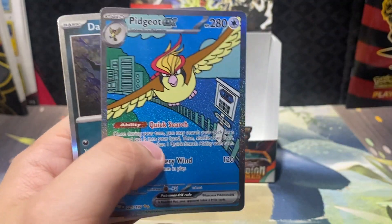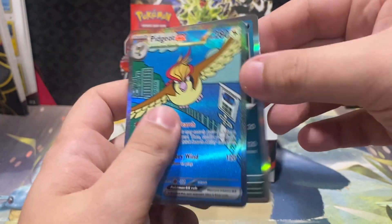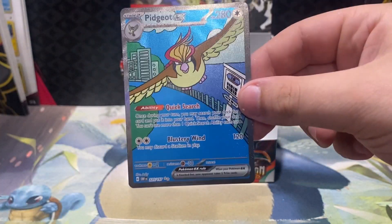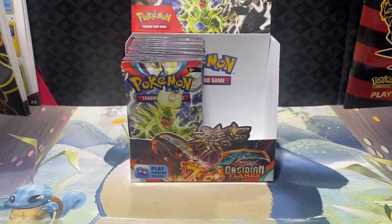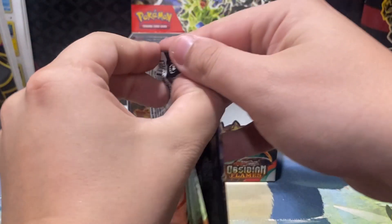Volcarona, there you go — the Pidgeot EX special illustration rare and Darkrai's back. An absolutely beautiful Pidgeot special illustration rare. Big pull right there. That's our first special illustration rare of the box and the third total from the set — and the third different one too.